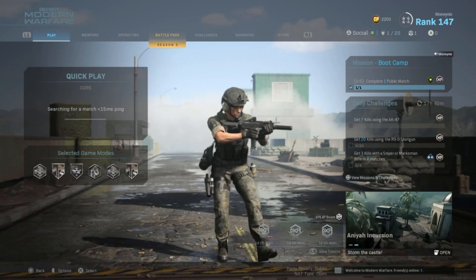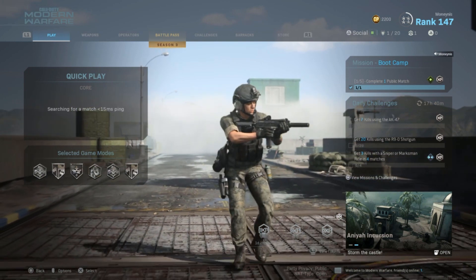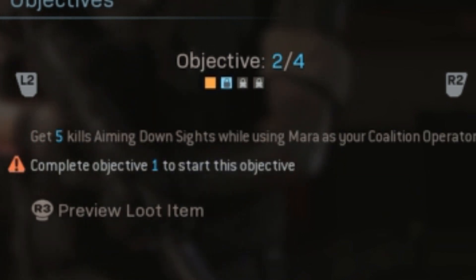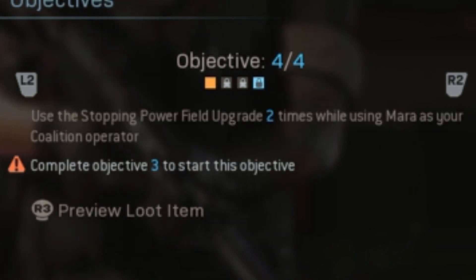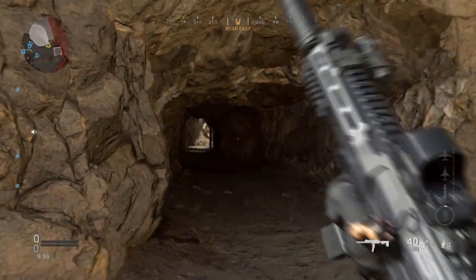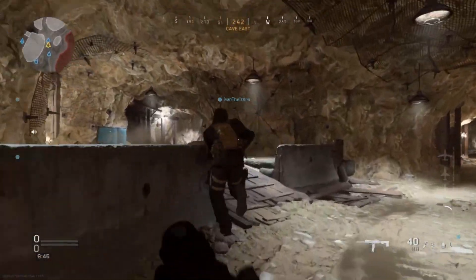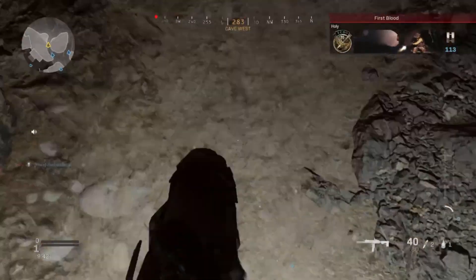While we're looking over Mara's missions, we are going to be searching for a server at the same time. To start, we need to get one double kill as Mara, get five kills while aiming down sights as Mara, and in Warzone pick up three items and use the stopping power field upgrade twice as Mara. I'm using the SMG MP7. Let's go — I follow you Ivan, lead the way. Okay, I'm Mara.